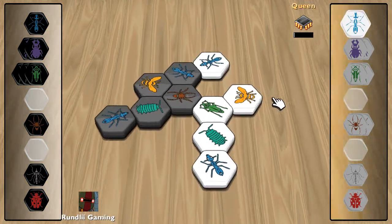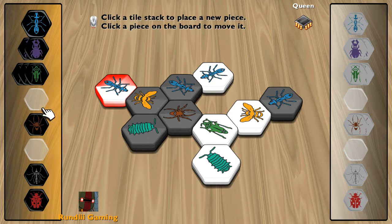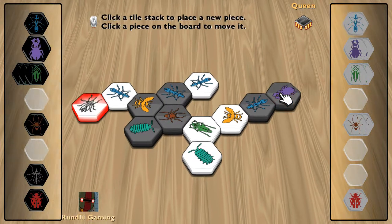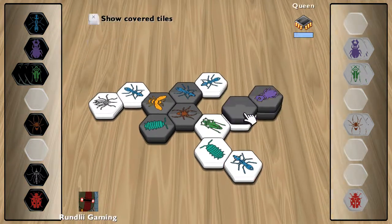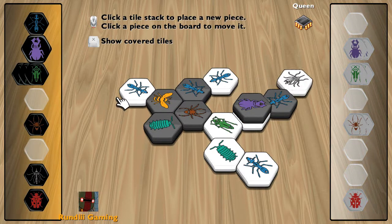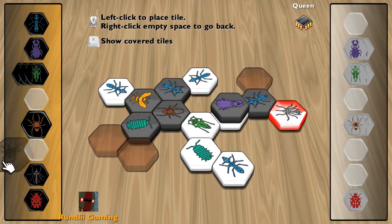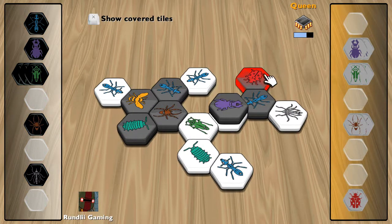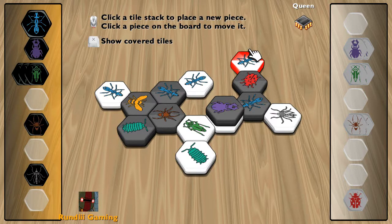Alright, so what we're going to do is get behind our queen here. Looks like he's going to do the same. We're probably just going to go ahead and set up positioning to stop them from moving their piece here. We're going to drop a ladybug here — the reason I drop a ladybug is so I can plant it in the center. Basically he's going on the defensive right now, trying to stop me from doing anything.